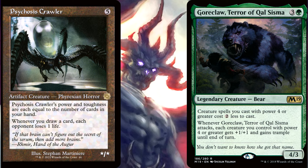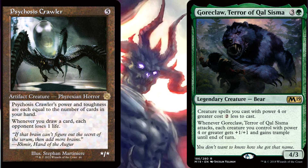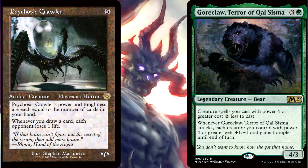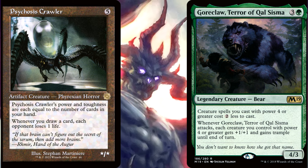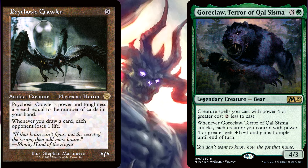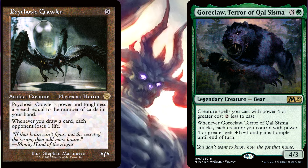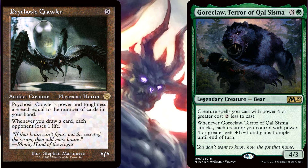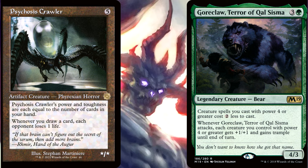That means we will physically move the Crawler out of our hand as we propose to cast the spell and move it to the stack. At that point, his CDA that sets his power is going to see that his power is now 3 rather than the 4 it was before when the Crawler was still in our hand. And when we get to step 601.2f to determine the cost, the ability from Goreclaw will not be able to reduce the Crawler from 5 generic mana down to 3 generic mana. Because you won't be able to finish casting it, the Crawler will just go back to your hand. Sad news, but that's just how it will work.